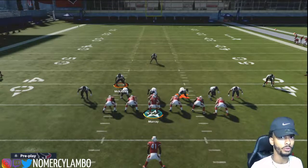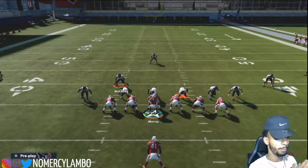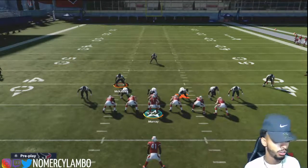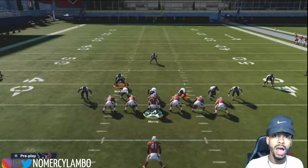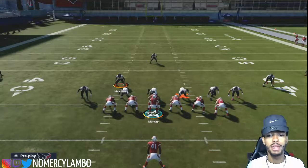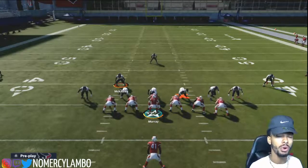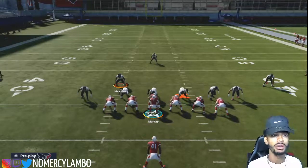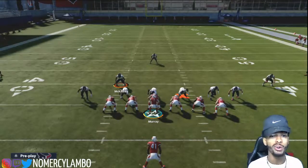Say it's third and 23. You can either put your zone drop on 25 or 20, but there is no 23. So you can press Y and press sticks and that's going to make your zones play exactly 23 yards. And what's that going to do? It's going to stop them from being able to use a deep in route on third and long and all that extra stuff.